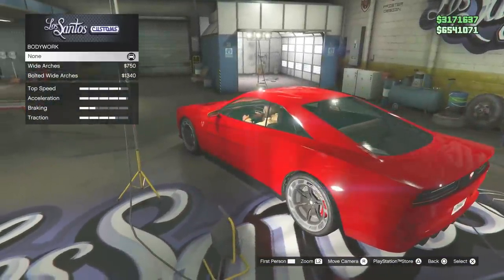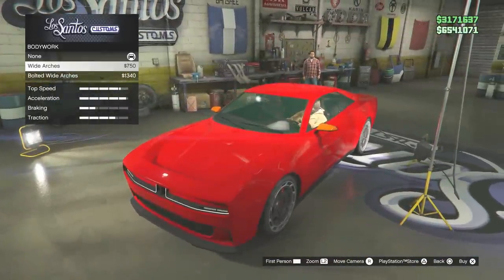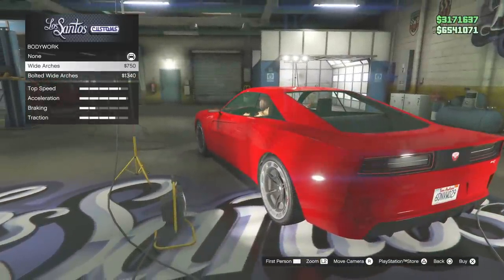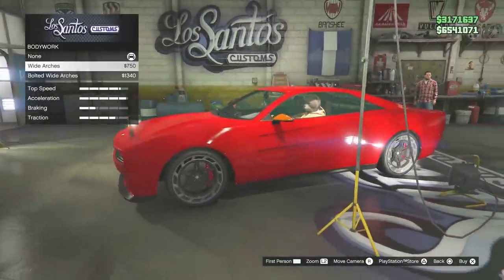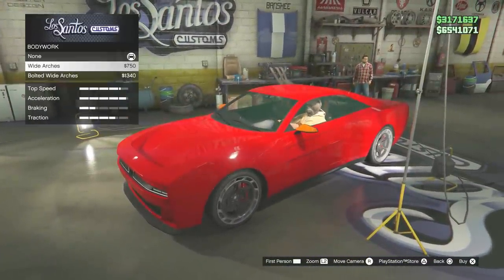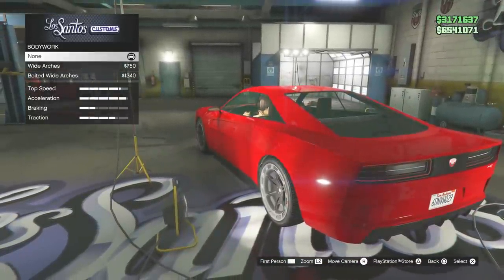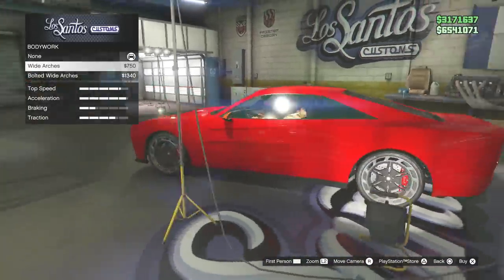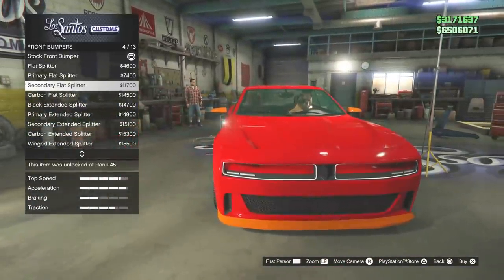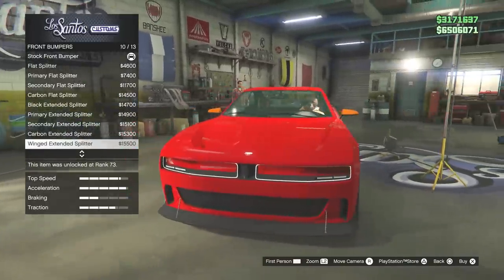Bodywork - wide arches. They're not going to add the option of being able to space the wheels out a bit, but maybe with a different wheel option. It does also get rid of the Dodge livery - the demon livery, whatever version you've got. I don't like the fact that the wide body isn't big enough. I will be going to HSW, don't worry - I'll show the HSW parts separately because not everyone has HSW.